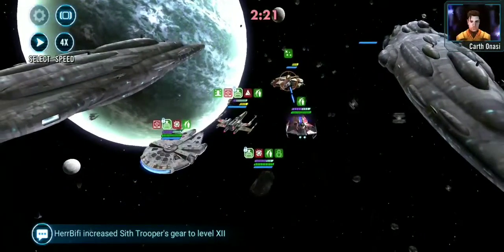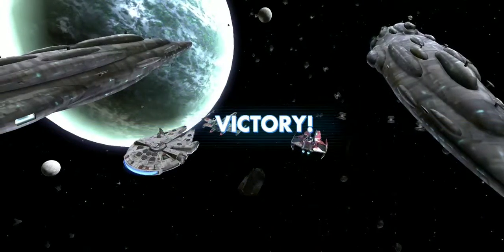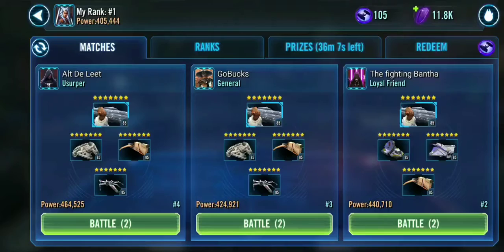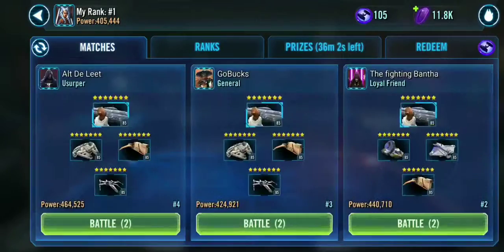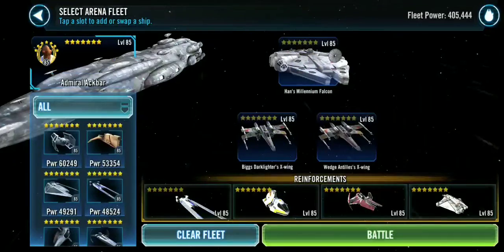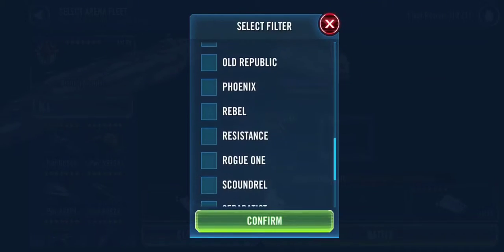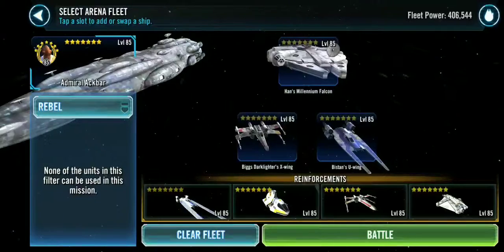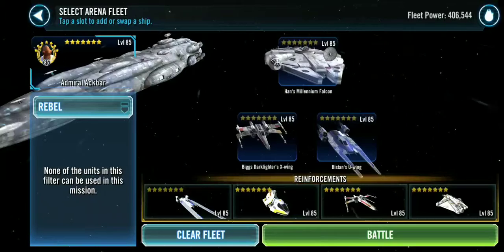Go Ahsoka! I haven't used her in forever. One more for fun. This guy has a really strong fleet too. I'm just going to use my Bistan. There's still — it's not a huge amount better. This is the fleet that it would be so much better with — you would drop it just like that. This is solid for taking out fleets that have Houndstooth.